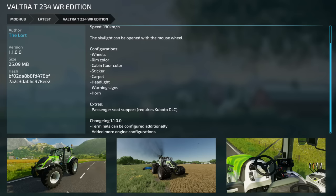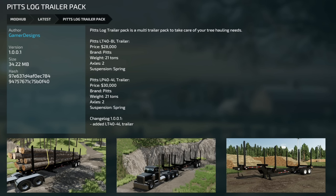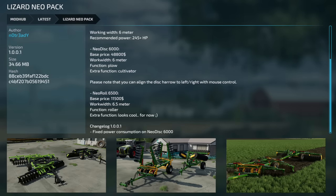Jumping over to our mod updates for all platforms, we have the Valtra T234 WR Edition, version 1.1 — terminals can now be configured additionally and added more engine configs. Update for the Petzlog trailer pack, now version 1001 — they've added the LT44L trailer. Next, Crampy Big Body 750, version 1.1 — added the 600 millimeter extension and sugar beet extension, plus some new colors. The Lizard Neo Pack from Not Ready, version 1001 — fixed the power consumption on the Neo Disc 6000.